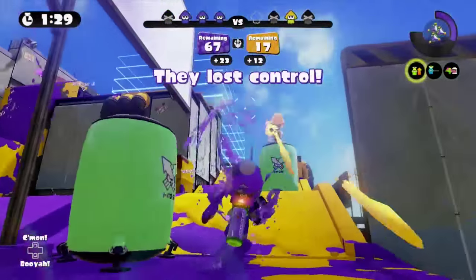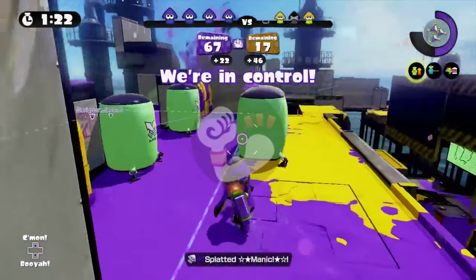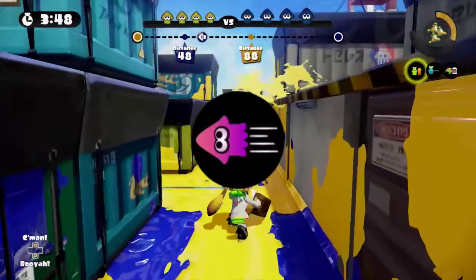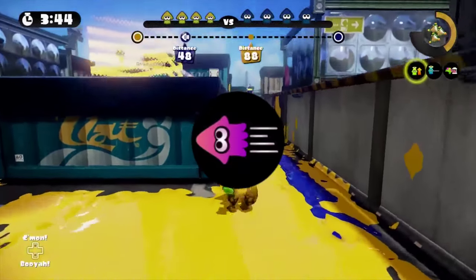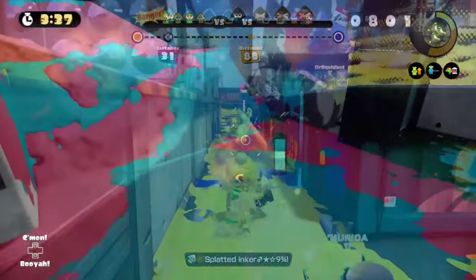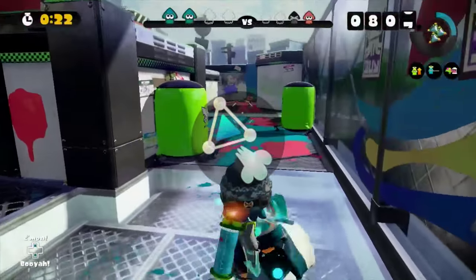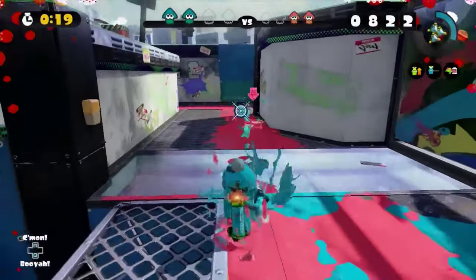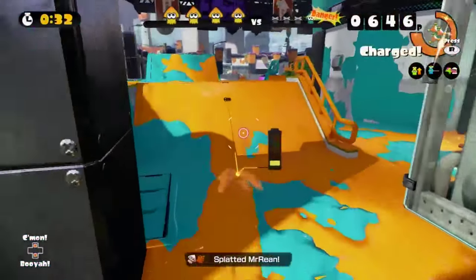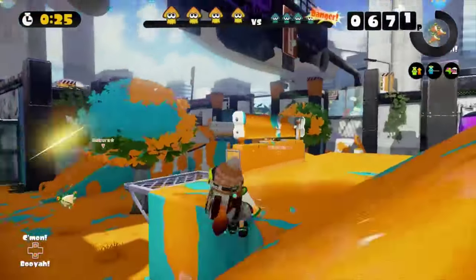In terms of abilities, the number one thing I want to recommend is Damage Up. The damage output on the Sloshing Machine is pretty inconsistent, so you're definitely going to want to stack on a few Damage Up abilities. In addition to that, I'm also going to recommend Swim Speed Up — I really think Swim Speed Up is one of the best stackable abilities in the game right now. And today I'm going to recommend Bomb Range Up. If you want to use this weapon as a defensive control weapon, the added range and versatility that Bomb Range Up provides will definitely come in handy. With Bomb Range Up you can threaten more opponents and cover more turf — two things that the Sloshing Machine definitely appreciates a lot.